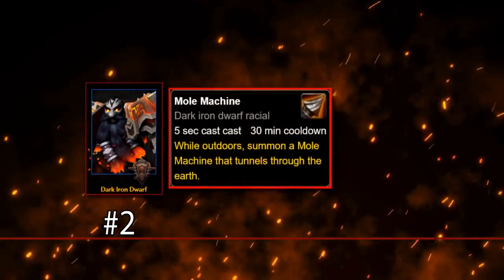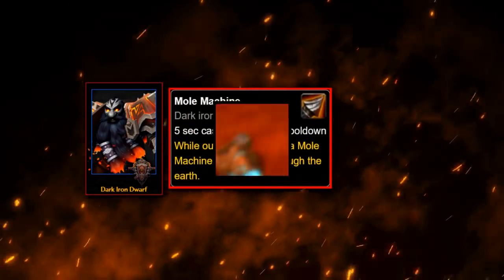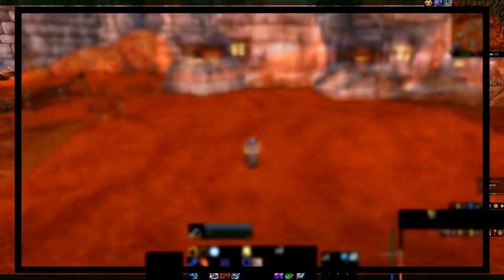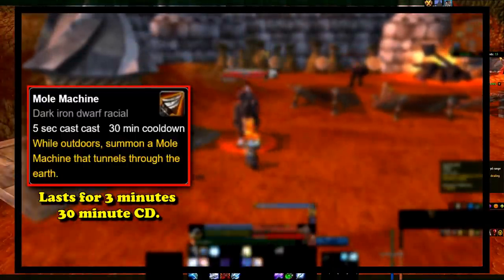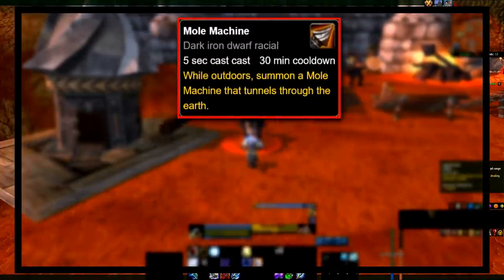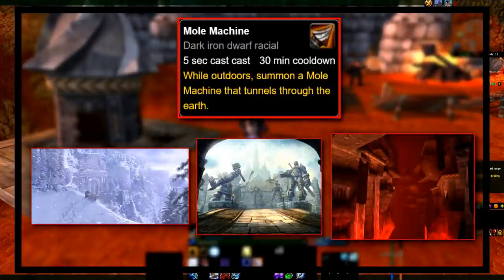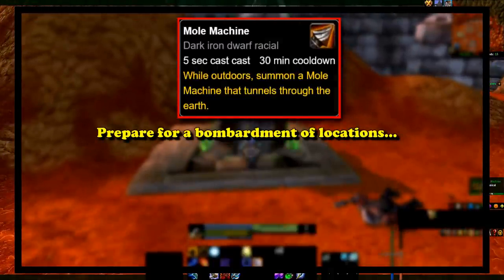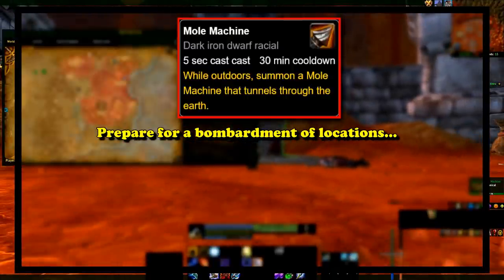At number 2, we have the Mole Machine ability, which is a Dark Iron Dwarf racial ability. When the player uses this ability, it summons a Mole Machine that they can click on and choose a destination. The Dark Iron Mole Machine has a cast time of 5 seconds, despawns after 3 minutes, and has a cooldown of 30 minutes. By default, the player knows 3 locations: Ironforge, Stormwind, and Shadowforge City. Throughout the world, there are also other Mole Machines that the player can click on and discover, unlocking additional destinations.